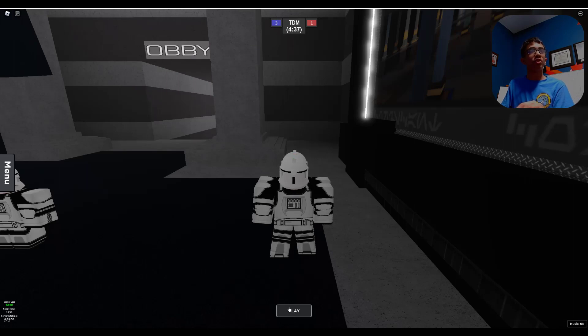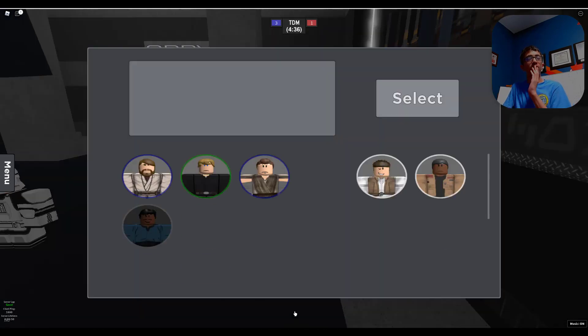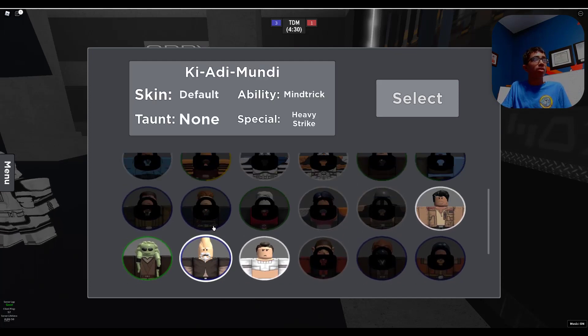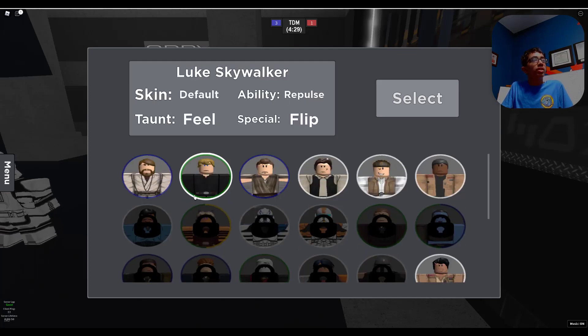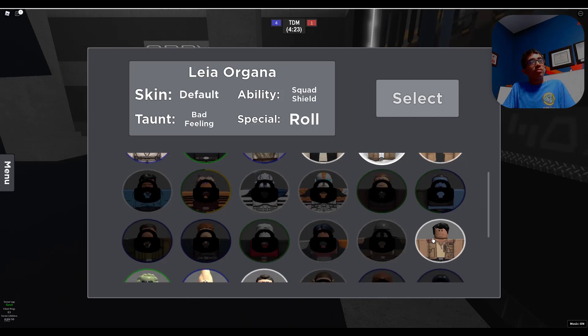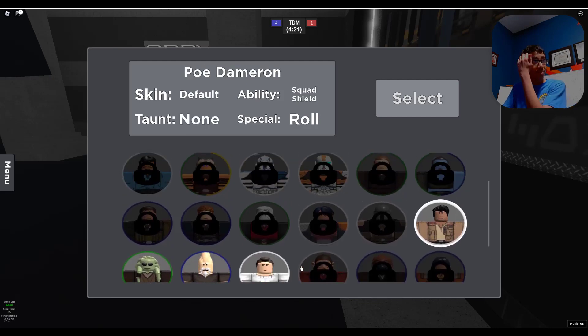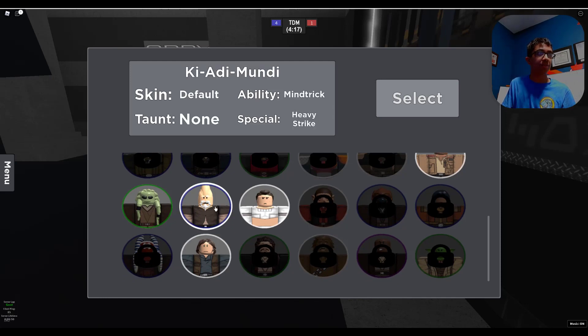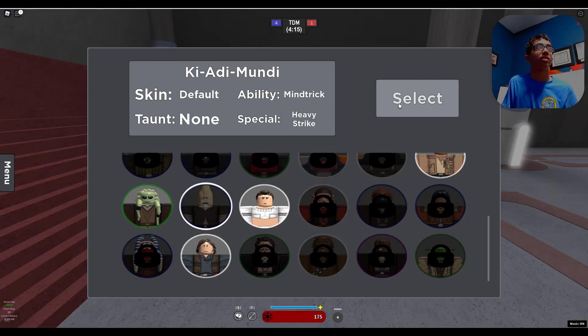I'm going to turn AFP off and try to go through a round to double my credits so I can purchase more things. I'm just going to click play and start this round. We have all these characters that we just bought, and I'm going to try and pick a good character. The help section does give tips on characters that have specific abilities.